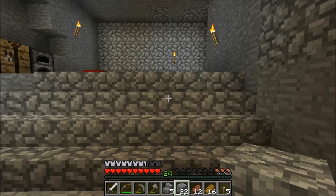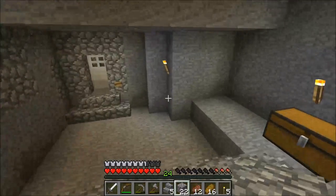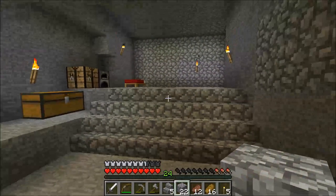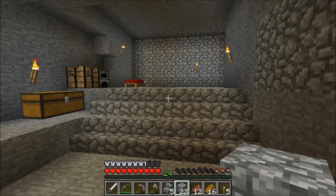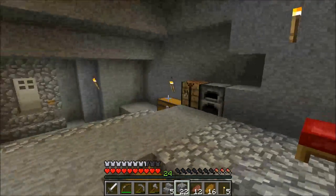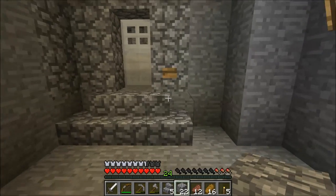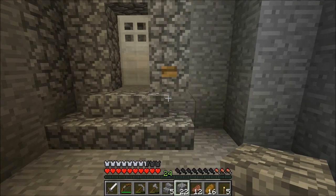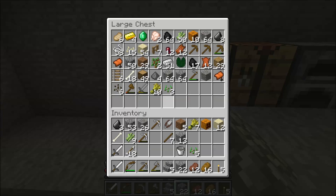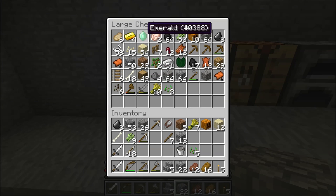It sounds like the general consensus is that everybody wants me to make my base in this cave, so that's what I'm going to do. As you can see I've been working towards making it a little bit better — something more like an actual house, something a little more permanent. Last episode we basically raided the abandoned mine shaft that was down below our base, and I brought back quite a bit of items from there including some saddles and melon seeds.